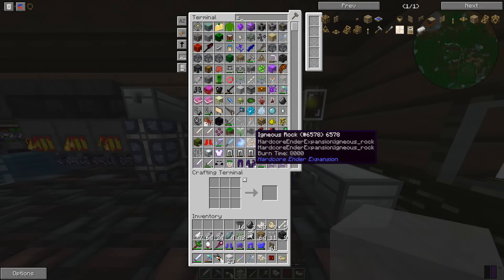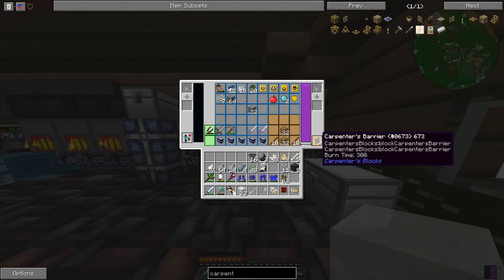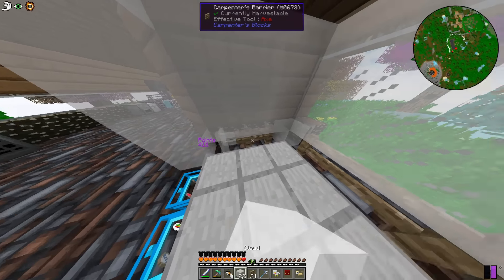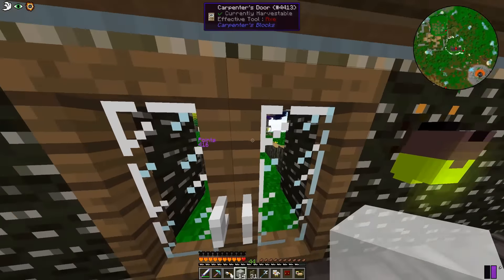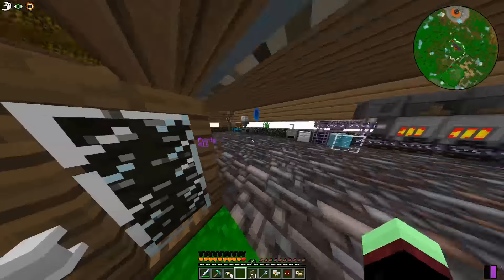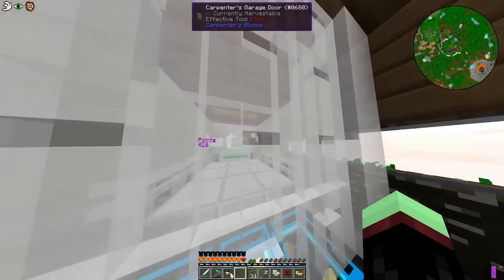We'll go ahead and put some dirt and grass along there. We'll make about 40 of these carpenter's barrier guys. Let's take a look at how the carpenter's barrier looks — one, two, three, then have these as the clouds: one, two, three, one, two, three. From the outside, that is the most odd thing I've ever seen. Clouds on the other hand — can I walk through them? I'm able to get on top but I can't walk through, so the bunny shouldn't be able to escape.